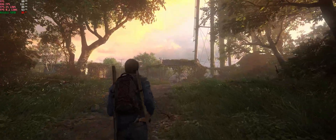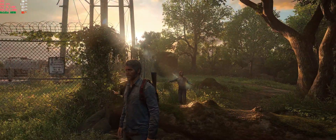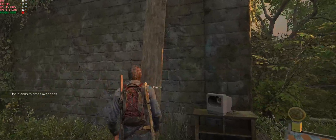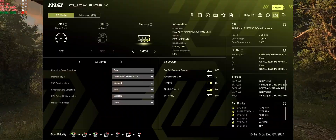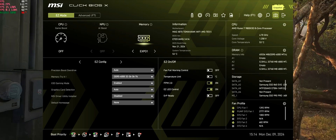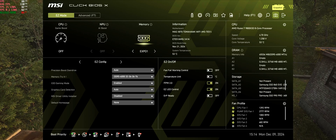I thought the problem was fixed, but then I went back into the BIOS and there were a couple of options I wanted to turn on. I have a Ryzen 9800X3D processor, and there's an option in the BIOS that says X3D mode — I thought it would enhance gaming performance further. I have an MSI X870 Tomahawk board, and in that BIOS you can see CPU gate boost, which is off by default — I turned that on. The third option down, X3D gaming mode, was also disabled, and I turned that on as well.